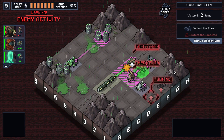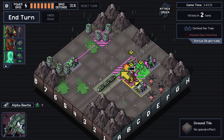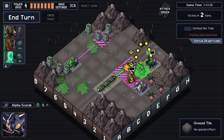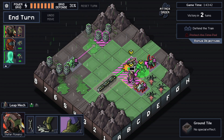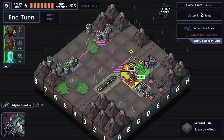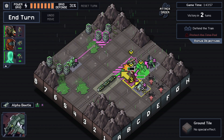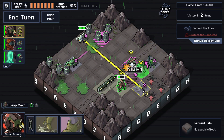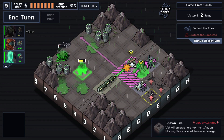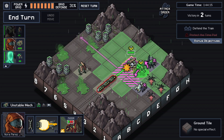Extra damage from the foursome. Unfortunately we cannot block with the alpha beetle — if only we could flip its attack direction. Can we do some extra bumps? Not really. We need a bump to get rid of this one, or just move away. That one is more dangerous — just need the bump.